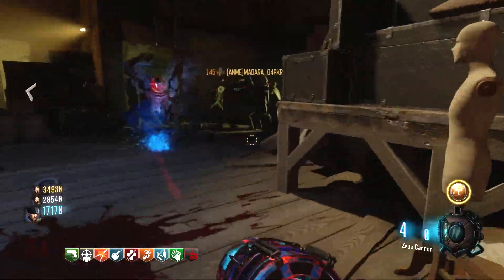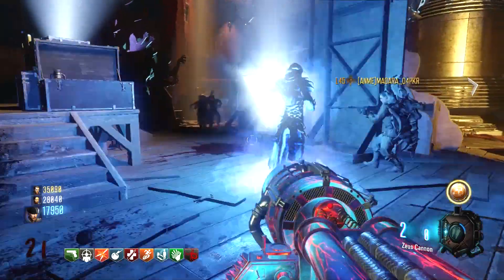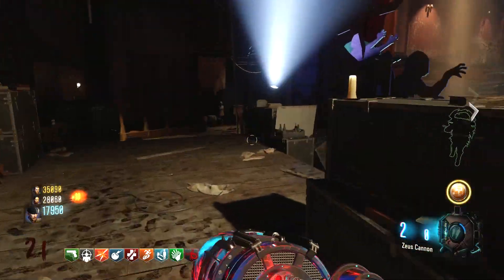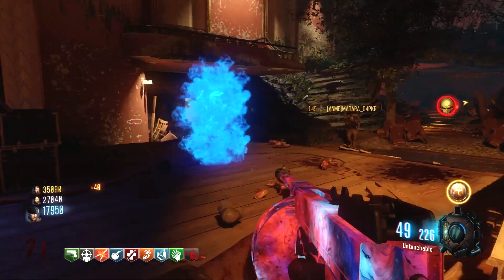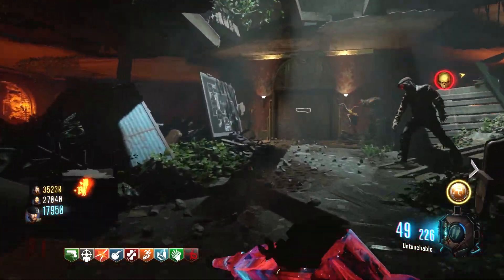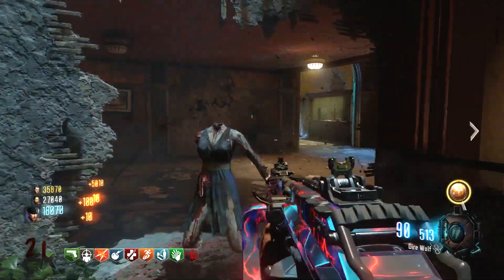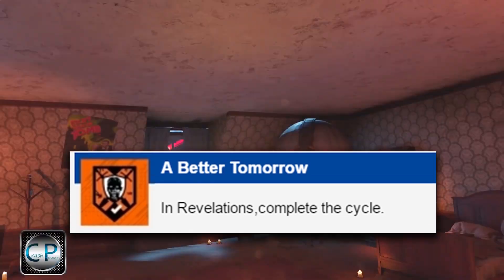And the ending cutscene — do you remember that Maxis said in Origins when this all started: 'The paradox must be resolved. The loop must be closed.' Well, after you watch the ending cutscene, do you feel like the cycle was broken, or completed and repeated? After all, the secret achievement for completing the easter egg is called 'A Better Tomorrow in Revelations: Complete the Cycle.' The cycle — complete the cycle.